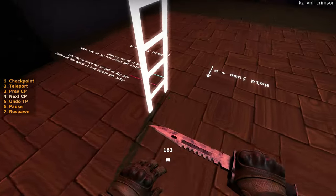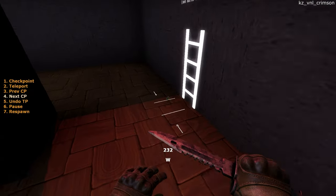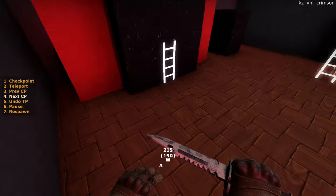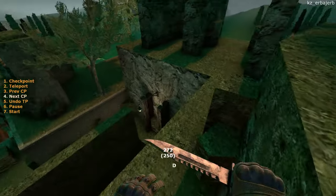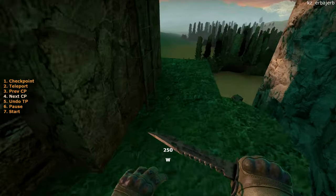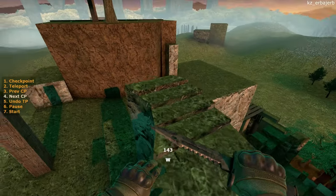Ladder gliding is a weird trick which lets you jump higher than normal. It works by using a game mechanic which prevents you from bouncing off ladders while holding jump. In this video, we are going in-depth on ladder gliding, talking about its origins, how to do it, its uses, and some technical stuff. So sit back and enjoy!